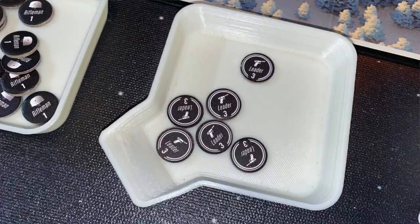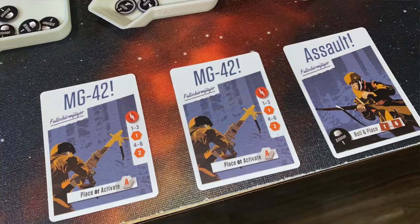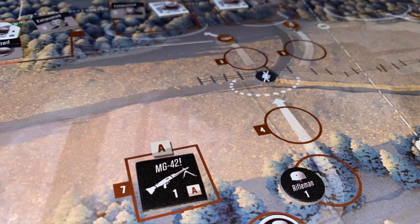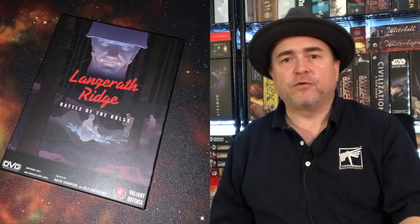A card may also tell you to put out a machine gun. The first time you draw a machine gun for a specific area, you place it there. The next time you draw it, you actually resolve the machine gun — it's going to take shots at your guys. You may also get mortar attacks, in which case the mortars target different areas on the board.